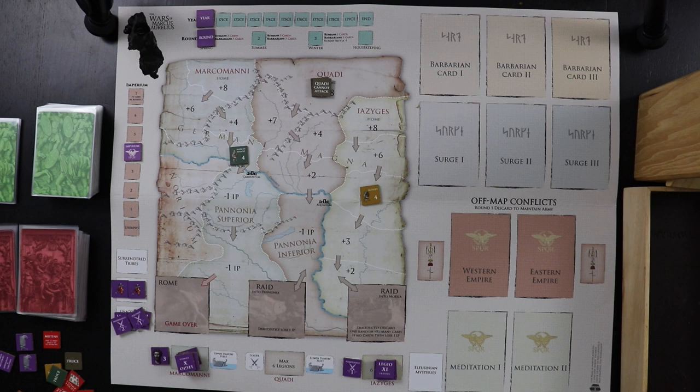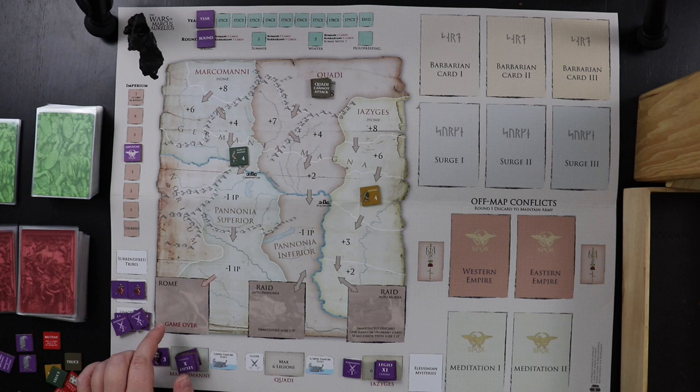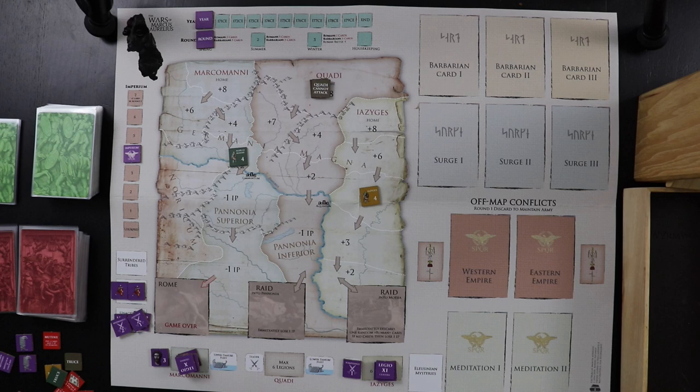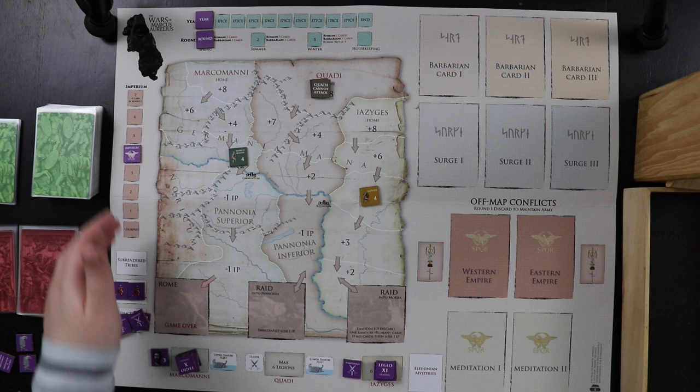There will be a lot of ways for us to lose. There are two primary ways to lose. If the Marcomannic reach Rome, it is an immediate game over — we will not tolerate barbarians in our fine Roman countryside. The other way is the Imperium track reaching zero, in which case you are usurped and assassinated, going down in history as a loser.